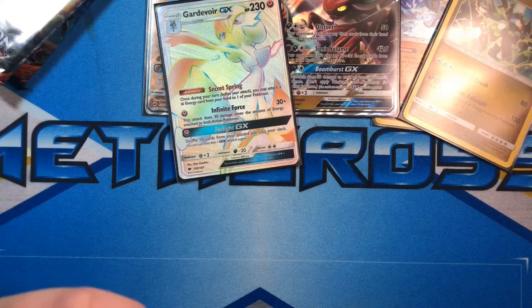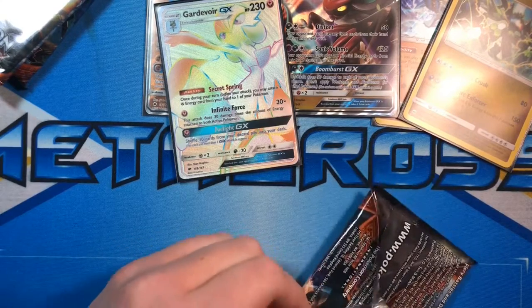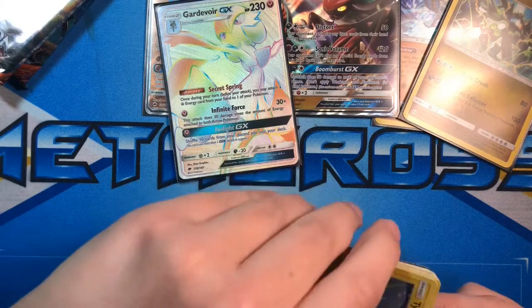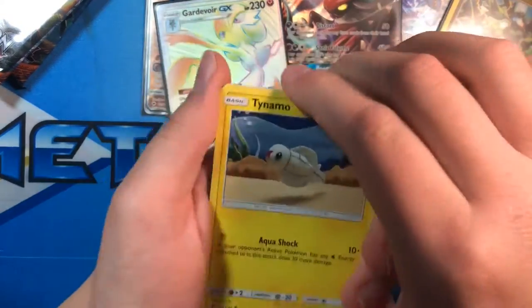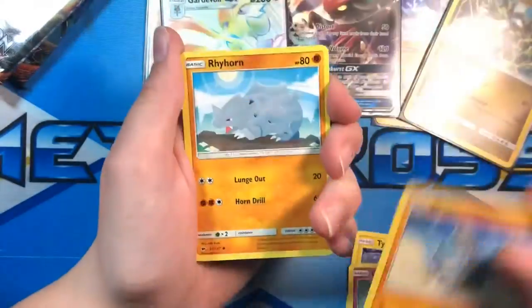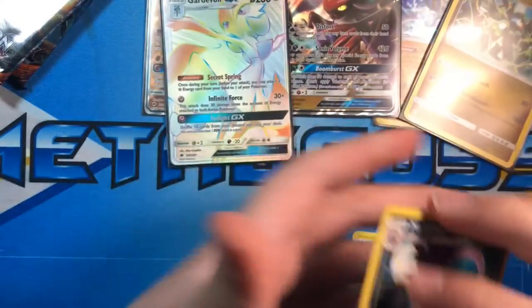So far this box has been pretty good. The last box I opened — my first box — was a Sun and Moon base set box, and I actually had some really great pulls. I think it was nine Ultra Rares or something like that. Tynamo, Cutiefly, Riolu, Rhyhorn, Tangela, Energy, Olivia, Kiawe, Rhydon, Stufful, and a Malamar.